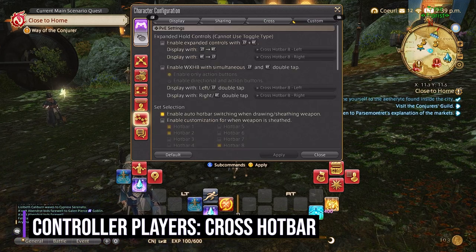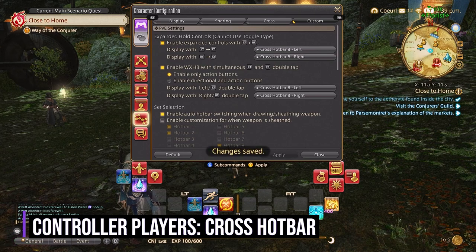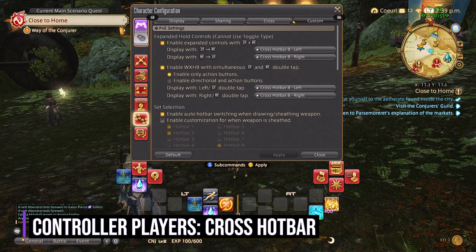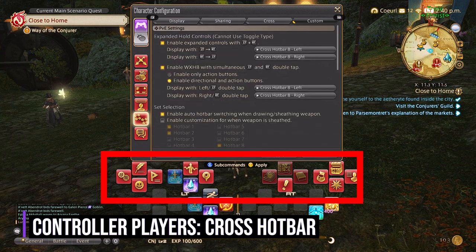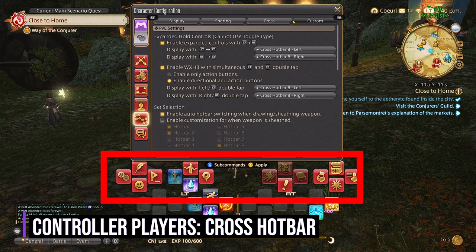After this, you'll go over to the custom tab and enable expanded hold controllers and enable secondary cross hotbar with simultaneous L trigger, right trigger, double tap. Once enabled, you will click right underneath and enable direction and action buttons. This will allow your full secondary cross hotbar to show. Very important for controller players and explained more in depth in my controller video.